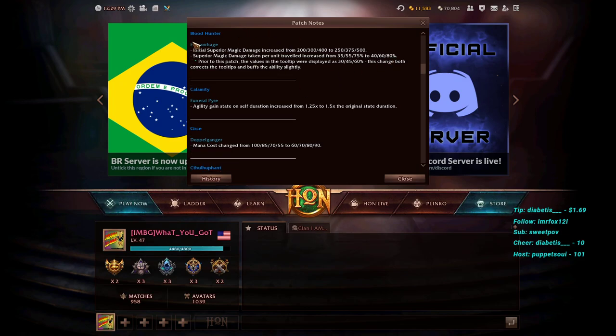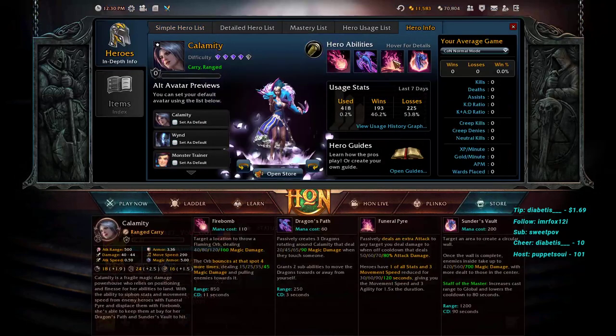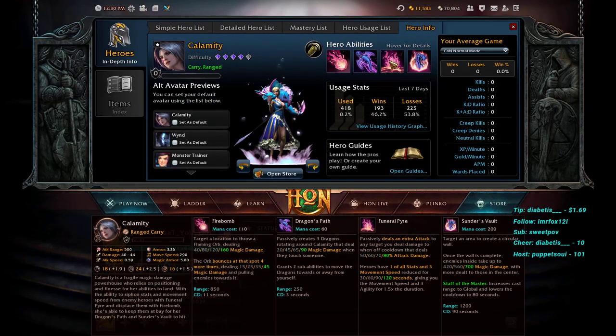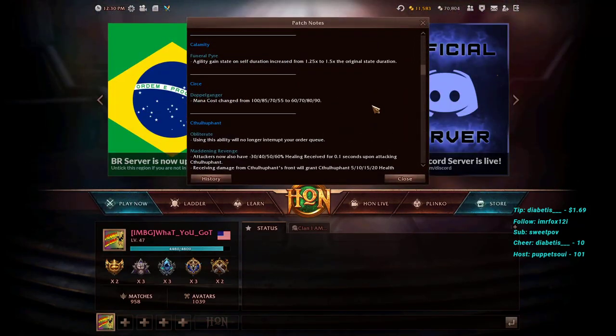Calamity's Funeral Pyre, his third passive ability: the agility gain state on self duration increased from 1.25 to 1.5 times the original state duration. This helps upkeep his damage and movement speed for longer — heroes gain all stats and three movement speed from this. Just specifically the agility gain state duration is being extended here.